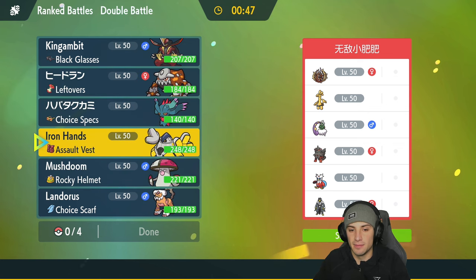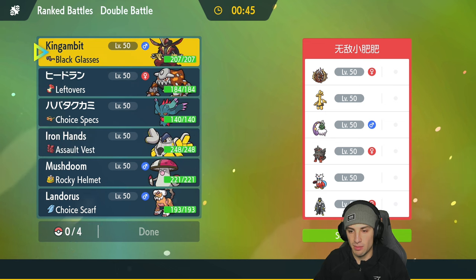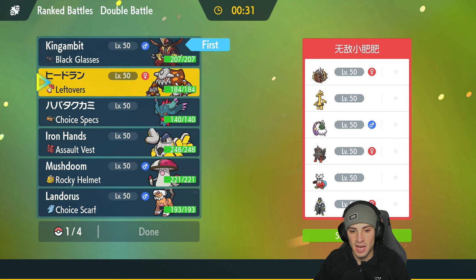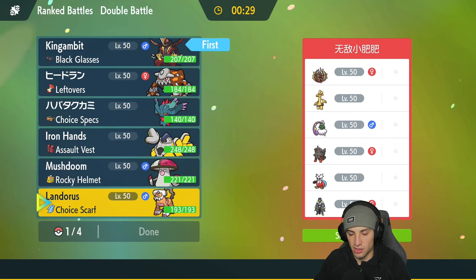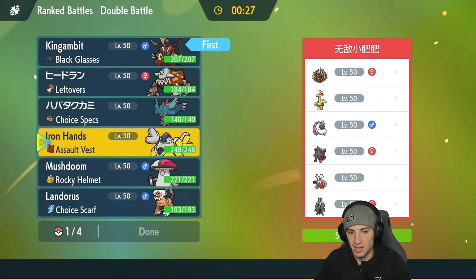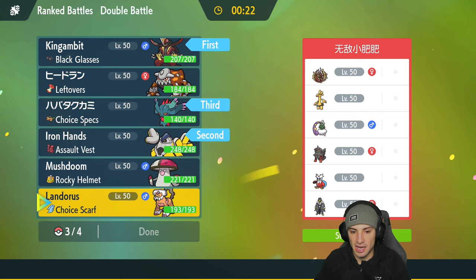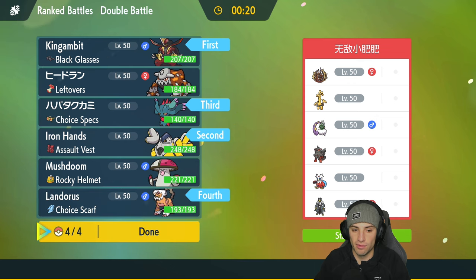I'm thinking of leading King Gambit — especially if they go into an Intimidate Pokemon or try to set up Tailwind, we could just Swords Dance and start popping Sucker Punches. I could also go into Landorus, but I'm thinking of leading Iron Hands alongside King Gambit. Choice Specs Flutter Mane in the back end alongside Choice Scarf Landorus is something I really like, so yeah, that's the lead we're going with.